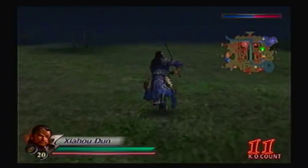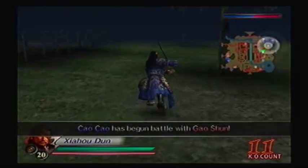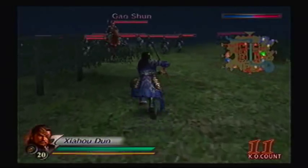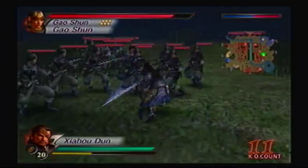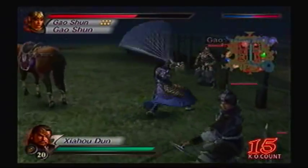Now, if you didn't unlock Zhang Liao, you would actually fight him here. Instead, we got Gao Shun. They are strong, but do not fault him. We'll be fine - besides, I did power up a little bit. The real hard part is when we deal with Lu Bu himself.